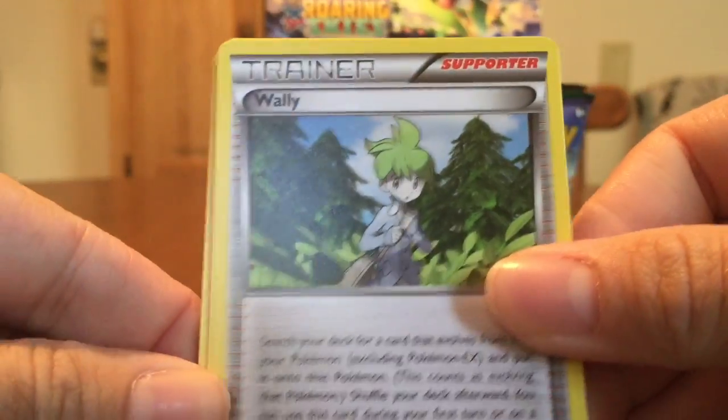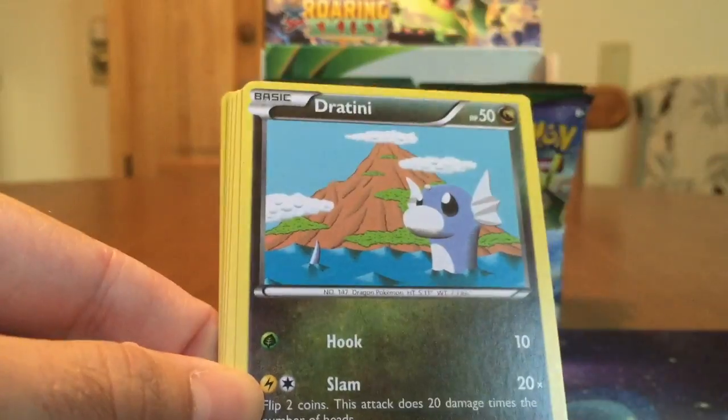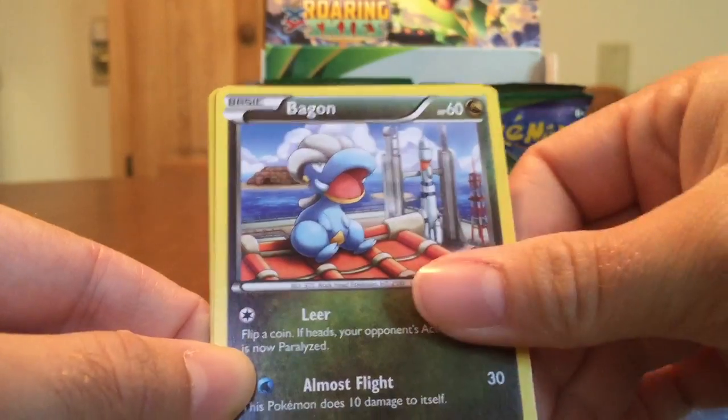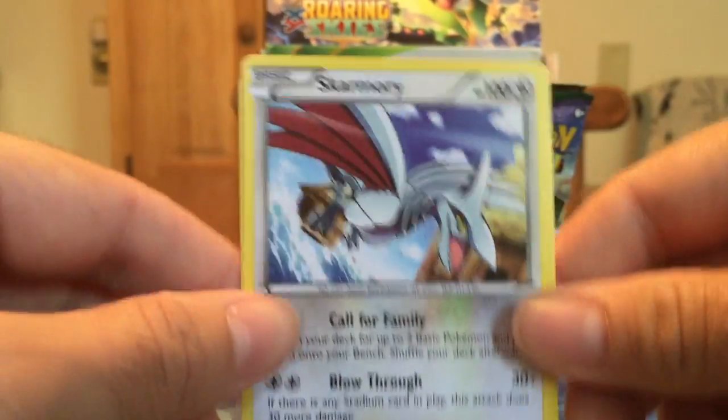Overall I'm very pleased with all the stuff in this set. Beautiful artworks — I love all the Sky stuff. Beautiful Dratini. There's another Natu, Wingull, Fletchling, Bagon, the non-Ancient Trait Natu, and Skarmory Rare.